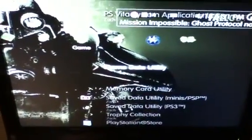So what you do is you come to the game settings, and then you go all the way up to Game Utility — Game Data Utility, if you can see that.